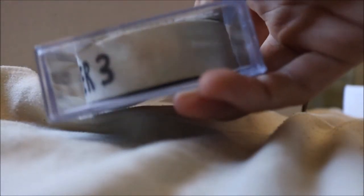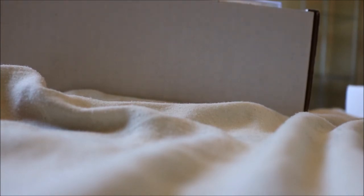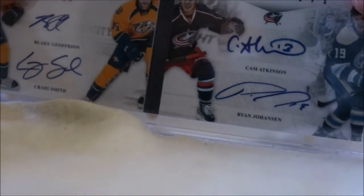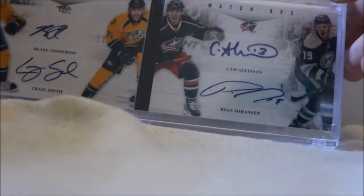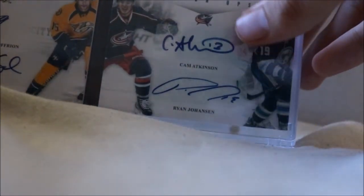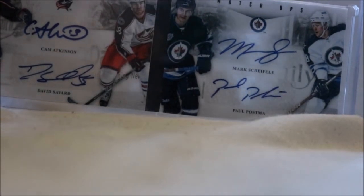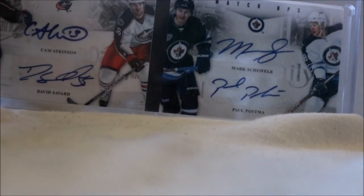That's an updated look at my Cam Atkinson hockey card collection and my gold puck. I also have a Columbus Blue Jackets jersey with Atkinson on the back, though that's not really part of the card collection. Oh, I also forgot to mention some multi-player cards: one with Craig Smith and Blake Wheeler, one with Cam Atkinson and Ryan Johansson, and one with David Savard, Cam Atkinson, Marc-Edouard Vlasic, and Paul Postma. Hope you liked the video — thanks for watching!